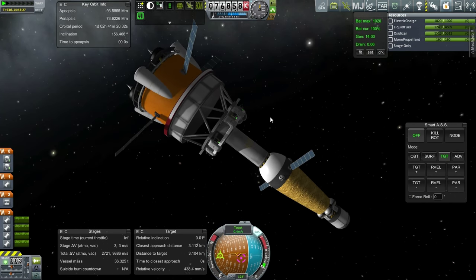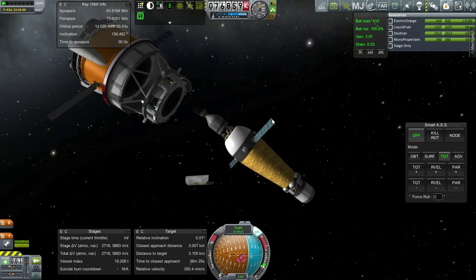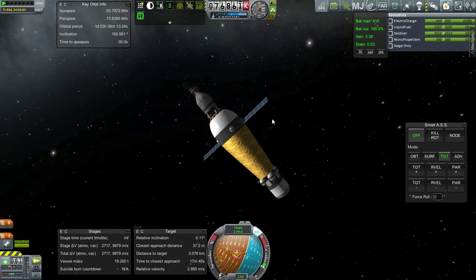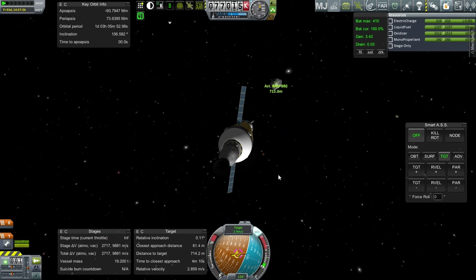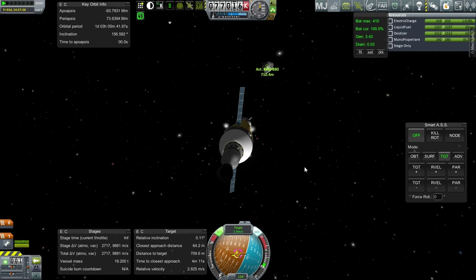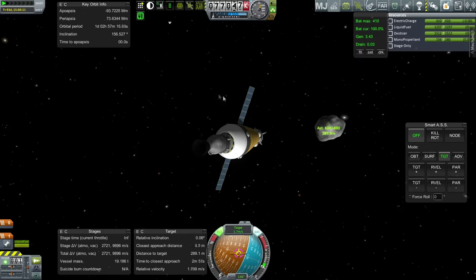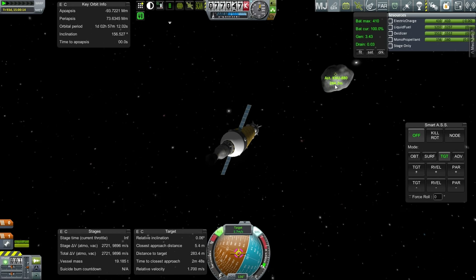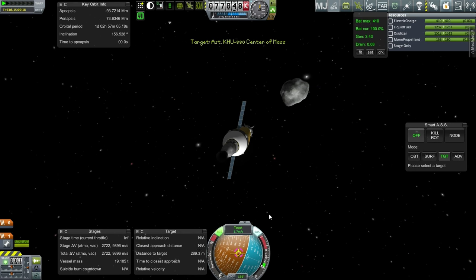Let's separate and ignite the next engine, which is of course a nuke. About 30 meters — that's a lot better. Let's get the claw ready. Let's see if I can slow down using RCS, considering we're carrying so much monopropellant. We're approaching quite closely now. Let's target the center of mass.